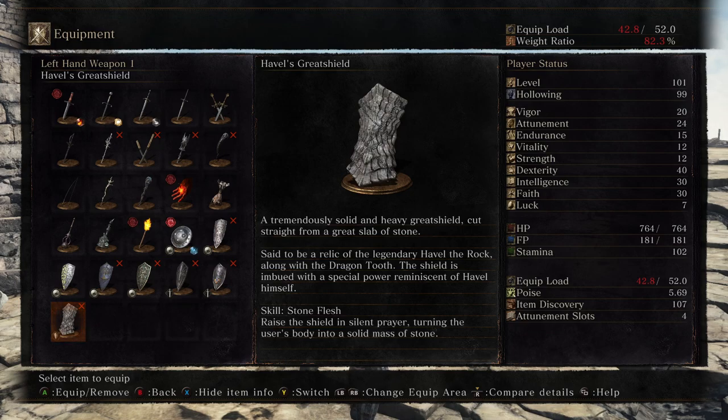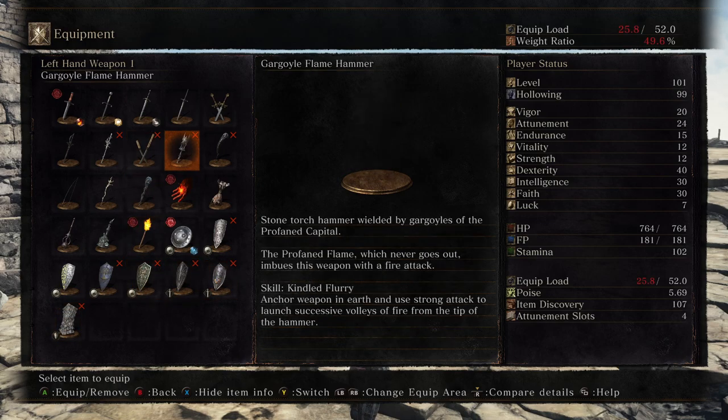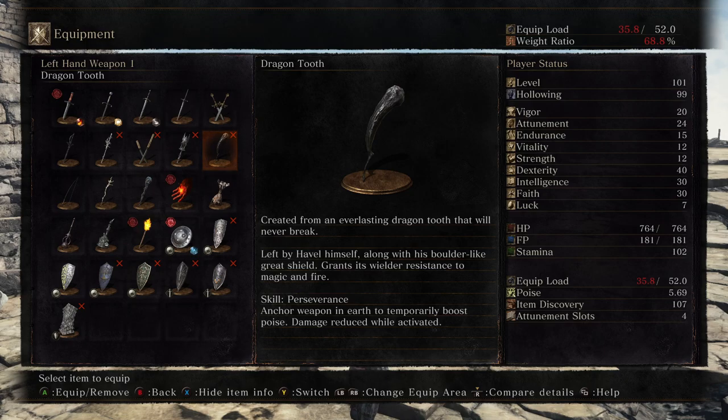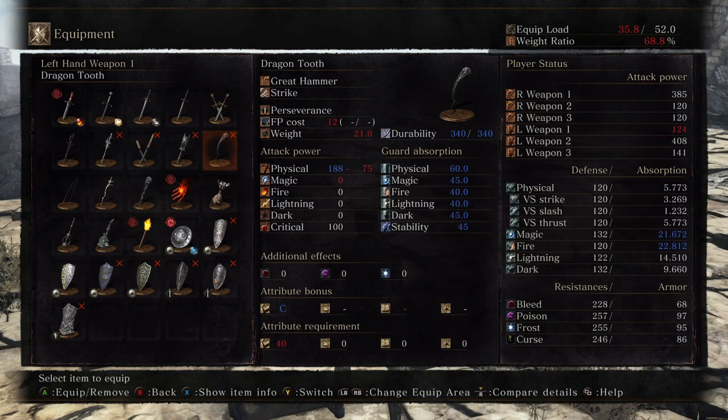A tremendous, solid, and heavy great shield cut straight from a giant slab of stone — said to be a relic of the legendary Havel the Rock. Along with the Dragon Tooth, this shield is imbued with special power reminiscent of Havel himself: Stone Flesh — raise the shield in a sound of prayer, turning the user's body into a solid mass of stone, basically giving you the effects of the Iron Flesh spell. And now Dragon Tooth: created from an everlasting Dragon Tooth that will never break. Left by Havel himself, grants its wielder resistance to magic and fire, and gives us Perseverance — anchor weapon into earth to temporarily boost poise, damage reduced while activated.